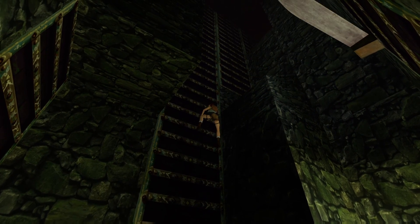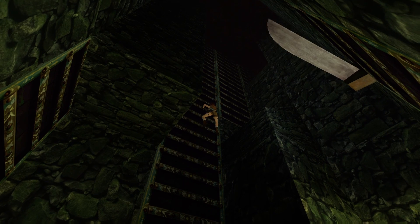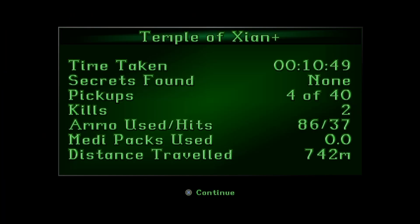Once we get to the top, we are quite literally just going to make our way over to the right here, drop off, and then run forward to end the level. And there you have it — that is the Temple of Xi'an on Tomb Raider 2's New Game Plus. If there's anything more you'd like to see from this level, please leave it in the comments down below. Even if it's that jump — if you want to see that jump in more detail, let me know and I'll do a specific video based on that jump. Other than that, hopefully the video has helped. If it has, please make sure to like and subscribe and I'll see you in the next one. Peace.